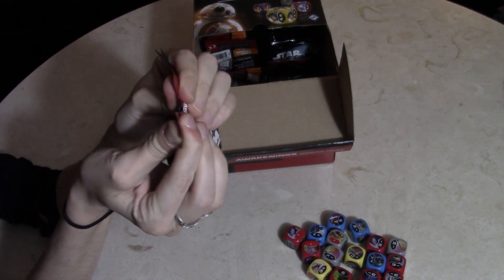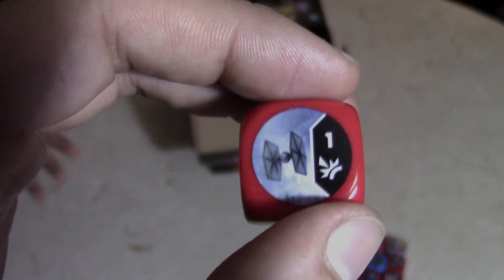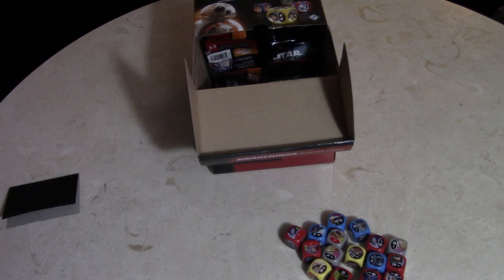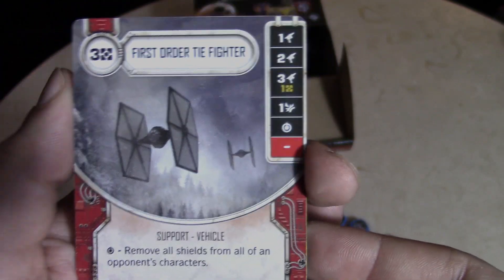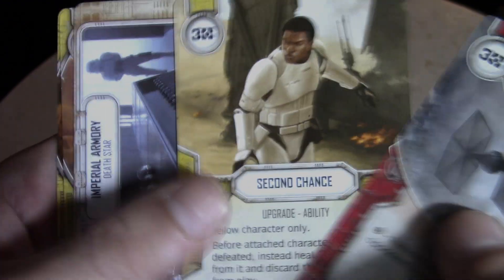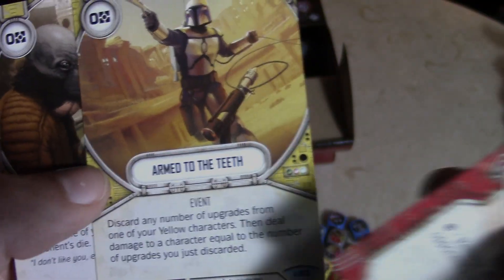Sign of Things to Come. This one — it looks like a TIE fighter to me, and it is. First Order TIE fighter. Costs three to field and you remove all shields from all of your opponent's characters. Second Chance, Imperial Armory — cool looking with all the grenades and rifles — Arm to the Teeth, and He Doesn't Like You.